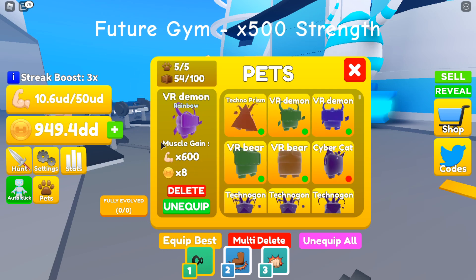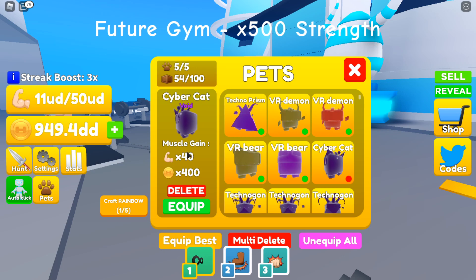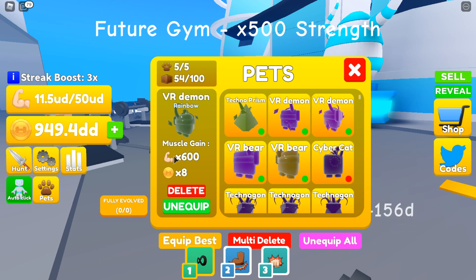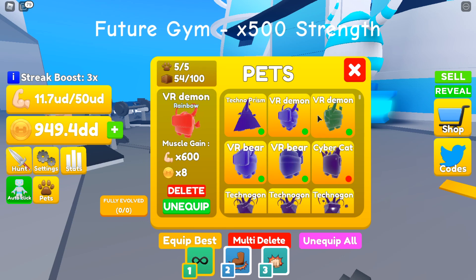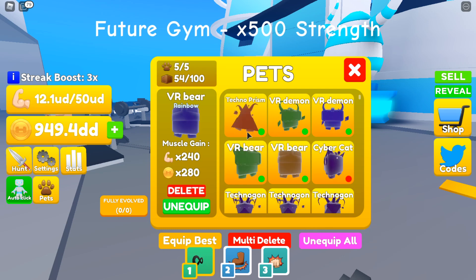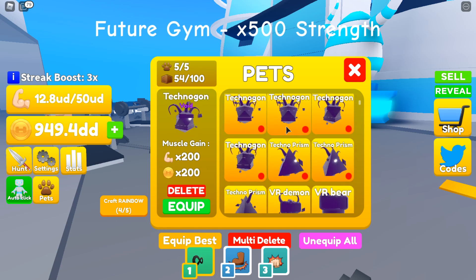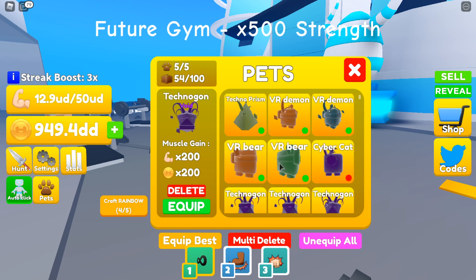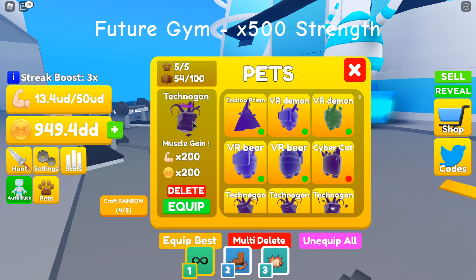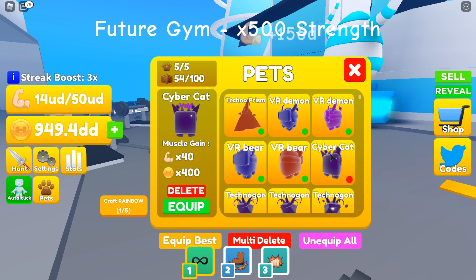I have a full team of rainbows: 400 strength, 320 coins. Some of these are really confusing because some do loads of strength but not a lot of coins, and some do loads of coins but not a lot of strength. For example, this Cyber Cat has basically no strength but a bunch of coins, while this one has no coins and a bunch of strength. We also have two VR Demons and a VR Bear, which is actually pretty balanced — 240 and 280.